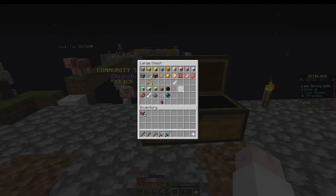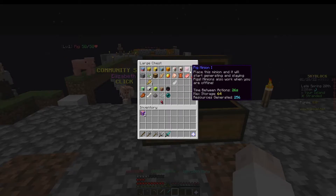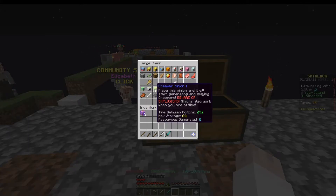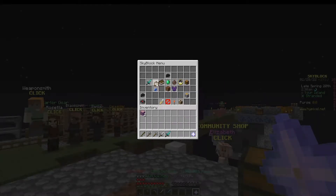Then we get into the combat minions — those are your passive minions, which are chicken, cow, pig, and sheep; and your aggressive monster minions, which are zombie, skeleton, creeper, spider, enderman, and cave spider — which you get from a spider eye collection.